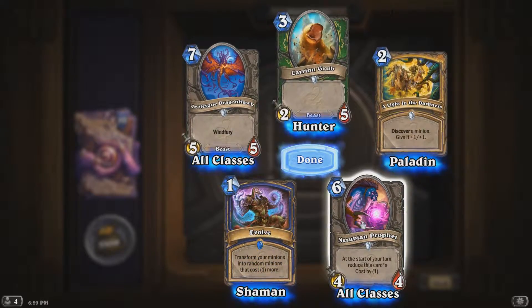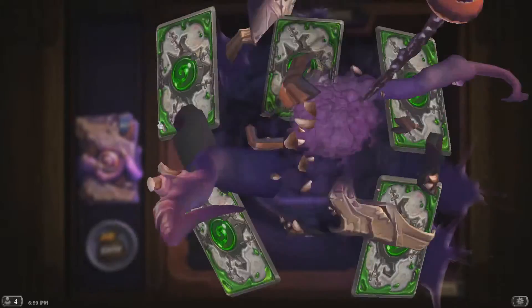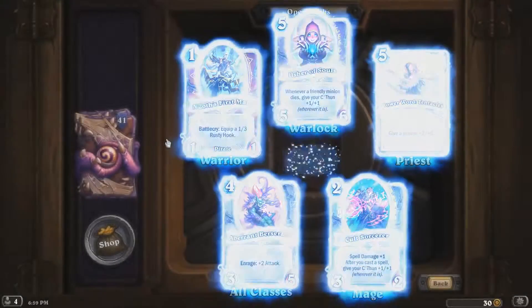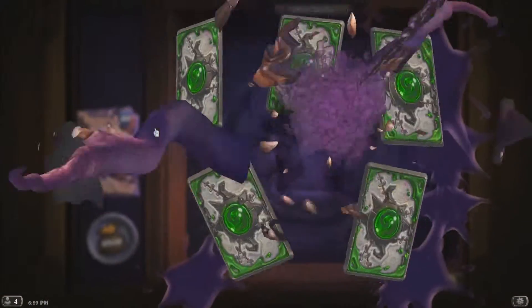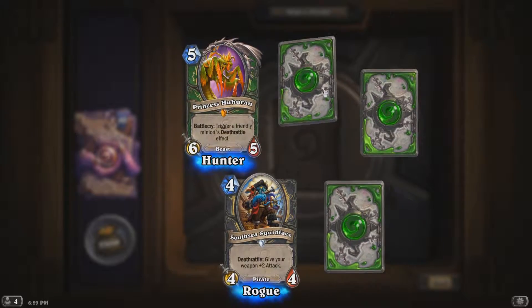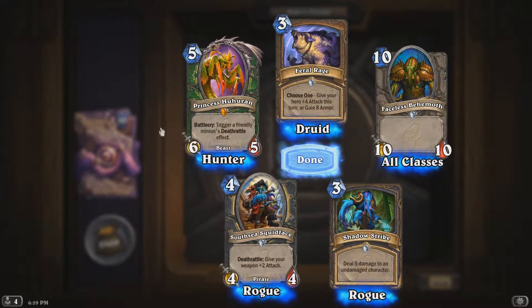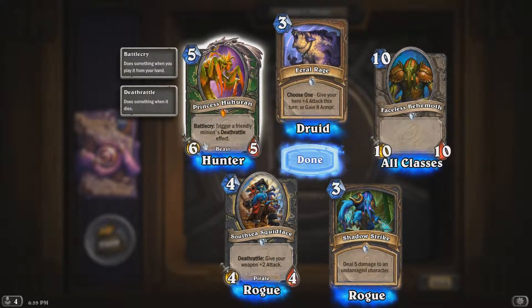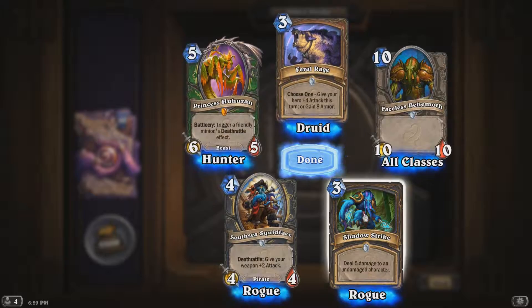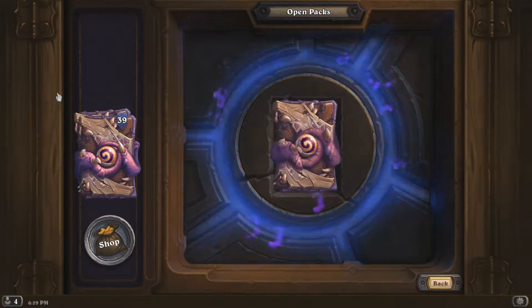Nothing cool in that pack. That's a pretty cool card actually — I saw that in play. You can also press the spacebar on your packs. Nothing too crazy here either. Oh — a legendary! Okay, that's pretty cool. We've got a hunter legendary — I saw this in a stream. They had Sylvanas out and used that card to trigger it. I've only opened a couple of packs and already got my first legendary. I don't know if it's that good yet — we'll have to see — but wow, that's a great start.